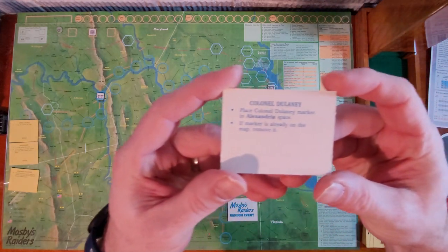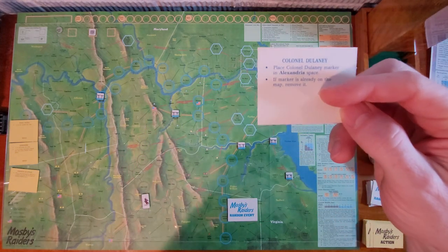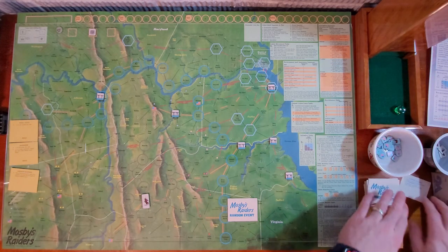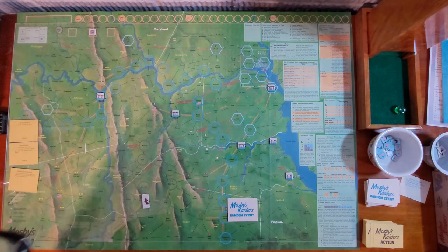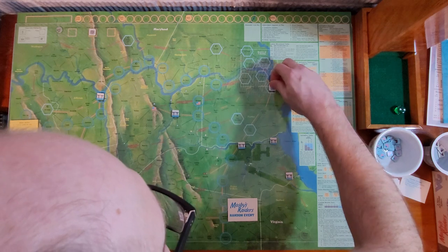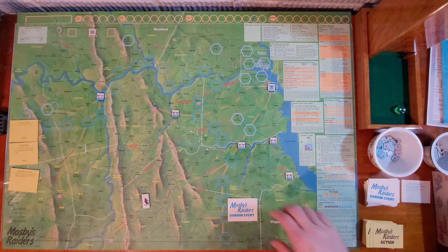Our first one is actually kind of nice — it lets me put Colonel Delaney's marker in the Alexandria space, and there's another one on the opposite that gets removed. But this lets me kidnap him, and kidnapping is definitely a high point possibility. So he goes in Alexandria up here, and I'd have to get Mosby all the way up there to actually get him.